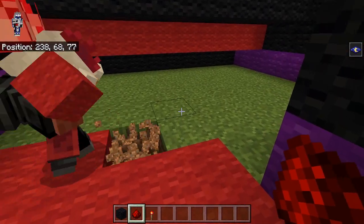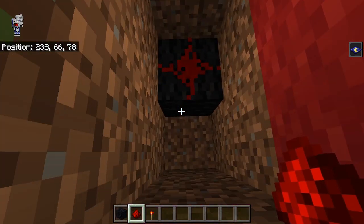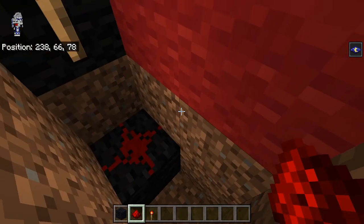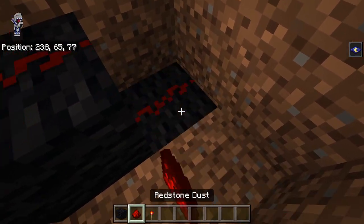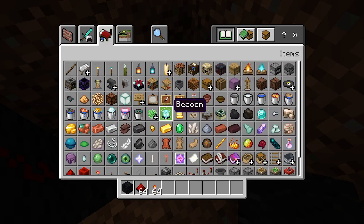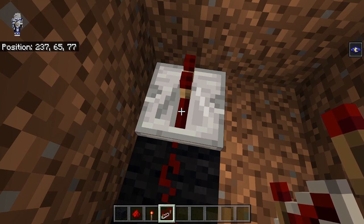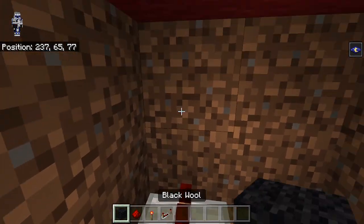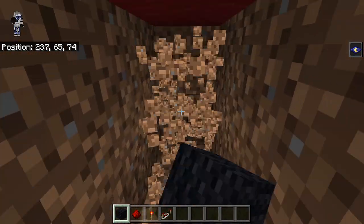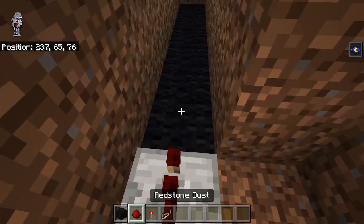And then a torch over here. And then we're going to go down one, and we're going to have redstone here, with a torch right here. And then we're going to have redstone here. And then a torch right down here. So it's basically just a trail going downwards. And then we're going to leave another block and we're going to have redstone there. If you want an extra detail, it is redstone here — obviously you don't have to, but if you want that extra accuracy, you can definitely go ahead and do that.